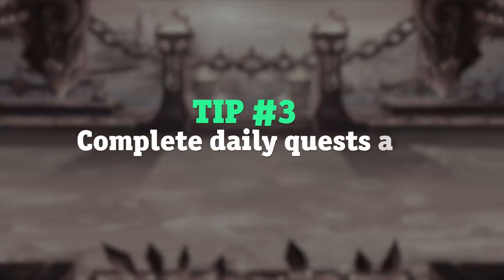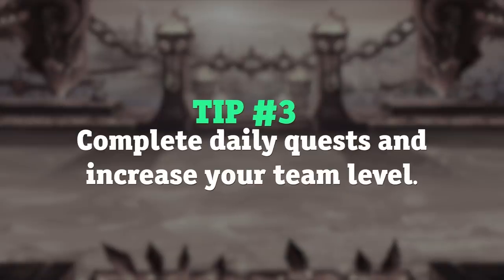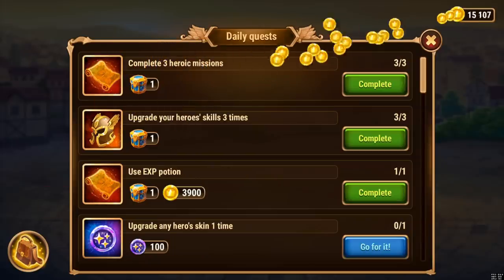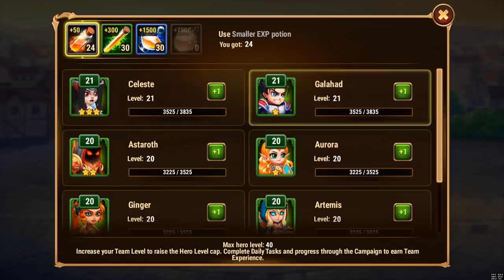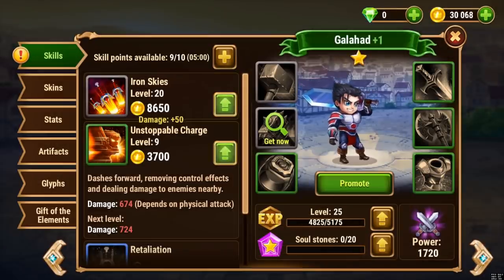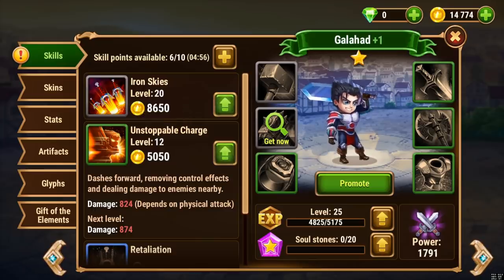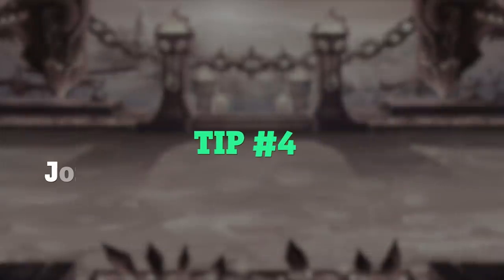Tip number 3: Complete daily quests and increase your team level. Try to complete as many daily quests as possible every day in order to upgrade your team level faster. This way you increase the maximum level of your heroes, so their power will grow with each level. Remember, to make your heroes most effective, keep them at the maximum possible level.